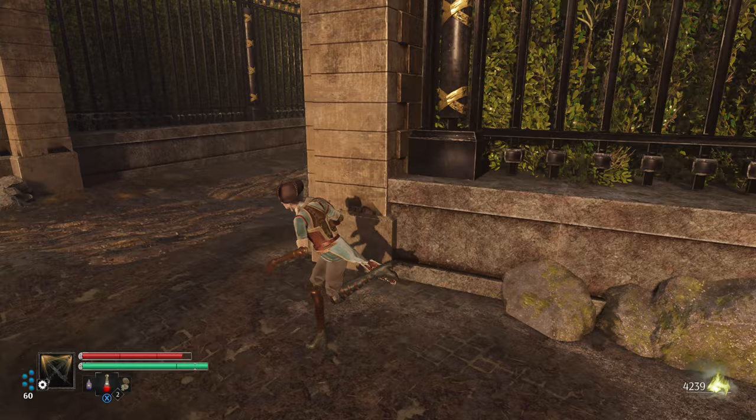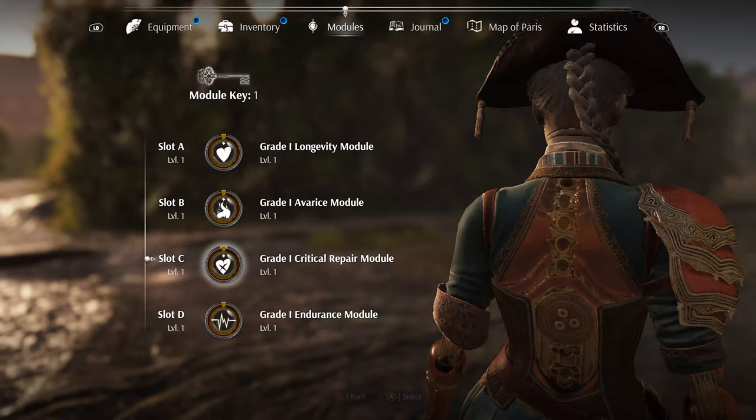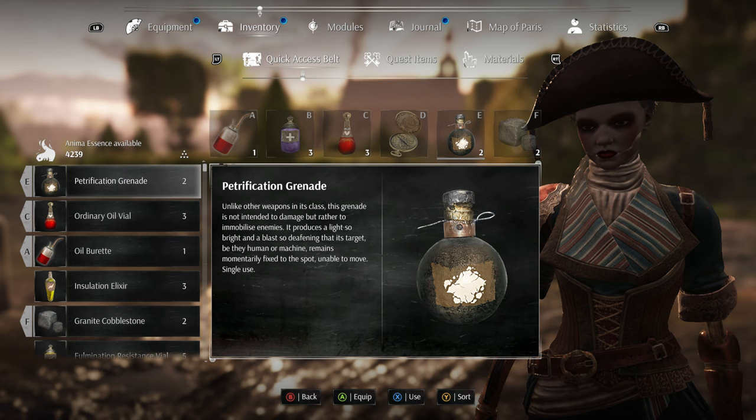Damn — Les Invalides, I can't even say it anymore. Another ordinary oil vial though. I think what I want to do, just in case I'm about to fight a boss, is get the fire chain back on — we'll freeze them and then set them on fire.